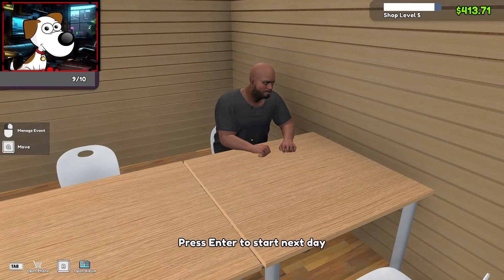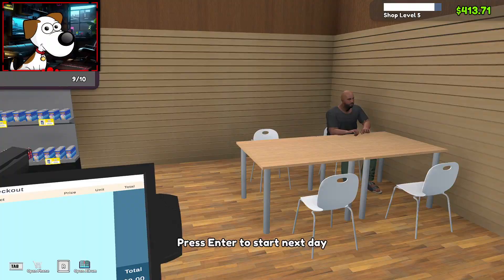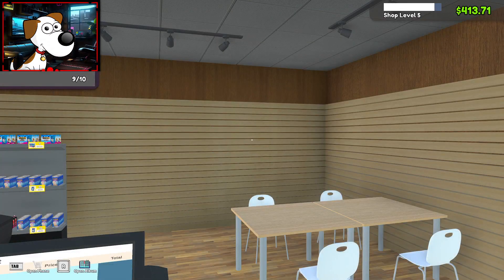Sir, are you still waiting for a friend? I hope you're okay. It looks like it's just ambient typing. Alright, this man is not leaving — let's go ahead and start the next day. 10 dissatisfied customers. I know one of them couldn't find dice, so there's a lot. Lots of green because we didn't upgrade anything or buy a lot of supply. I'm happy with this. Going into day four.